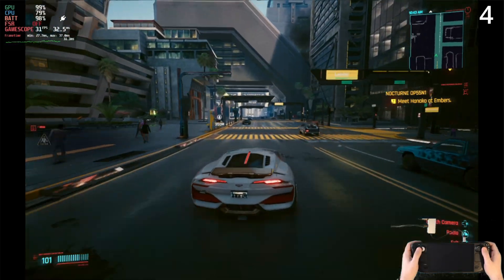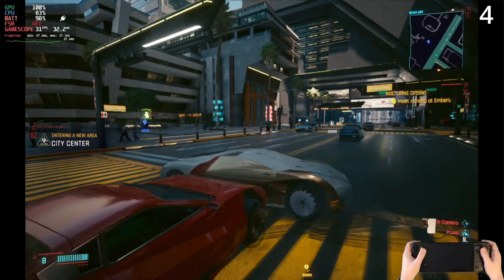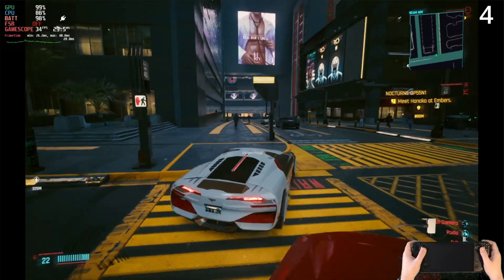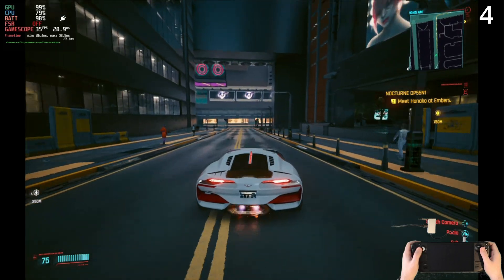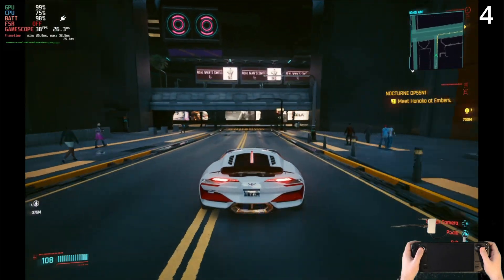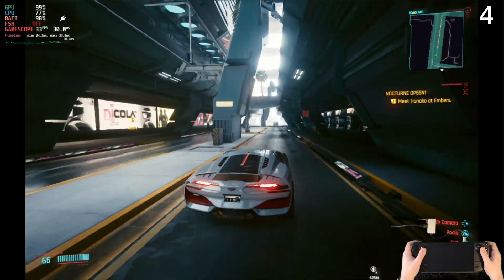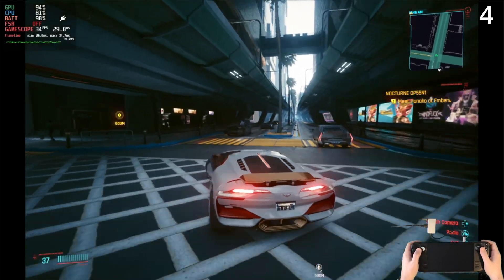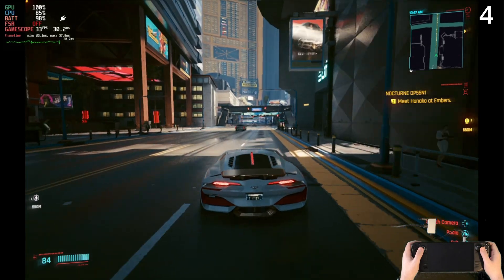Let us know in the comments below which configuration you've been using, and whether you're going to be diving in on Cyberpunk. I am so impressed that it runs so well on Steam Deck. I was hopeful that the frames would be a bit higher and the quality a little bit higher as well, but I think with a bit of tweaking, high settings would be playable here with 30-plus frames per second. But medium with FSR off is probably the most stable way to play.